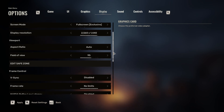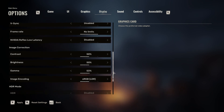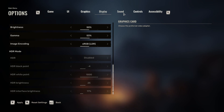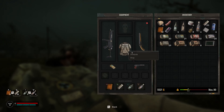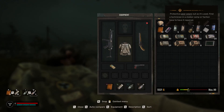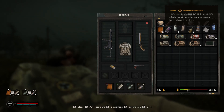NVIDIA Reflex low latency is disabled — that's how I have it. For image encoding, keep it on sRGB LDR. This is better than the other option — it's the difference between how lights and darks are handled. The other option looks a little too muddled: too dark in areas where you can't really see detail.